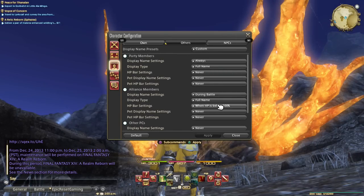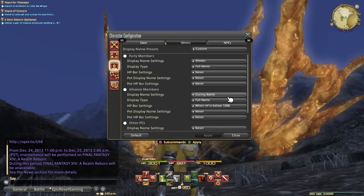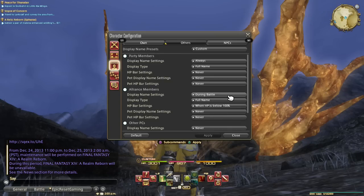Alliance members is pretty new, and I don't really know exactly what the UI box looks like, so I just have it so that their names show up during battle, because I don't want my names to be too confusing when I'm outside of battle. I don't really know what it's going to be like in battle with 24-man raids, so I have it so that their names show during battle and their HP bars show when they're below 100%.